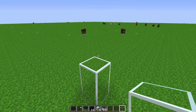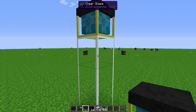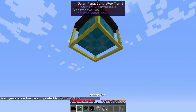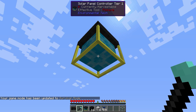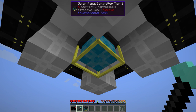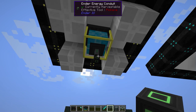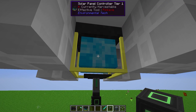The solar panel actually forms above the controller, so we place the controller underneath where we want it. Going into survival, you simply point at the controller with the items in your inventory and right-click and hold down. The multi-block assembles and forms above. To get the RF out, attach whatever pipe or conduit transfers RF to the solar panel controller itself.